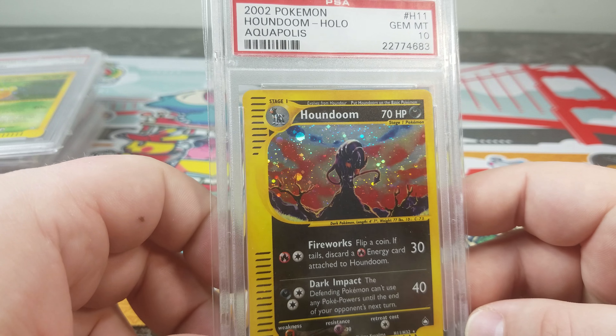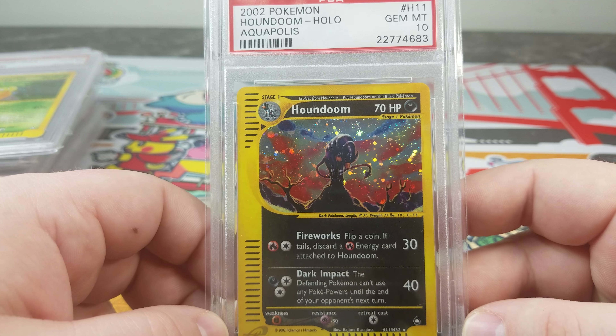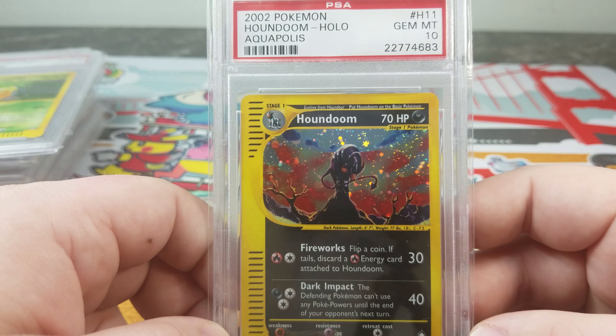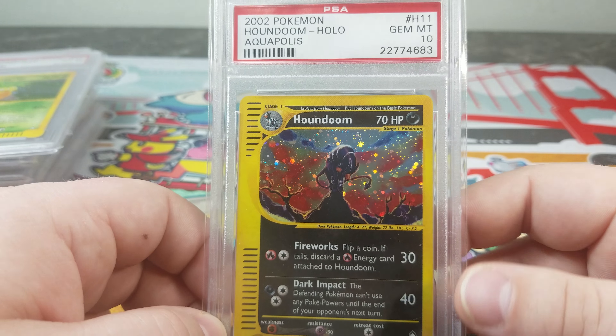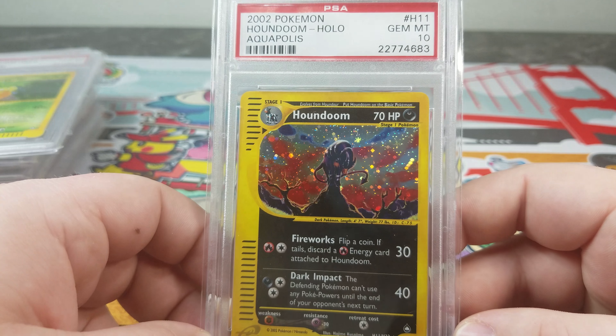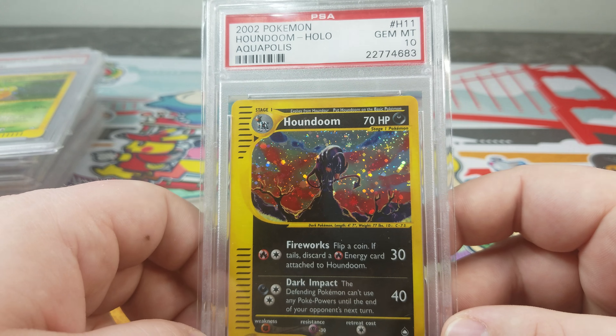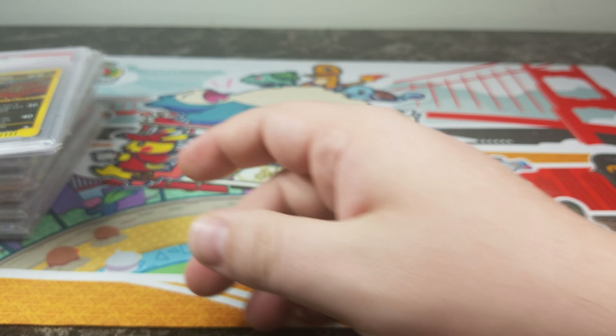Look at that Houndoom — top of the rock! It'd be cool if it was howling at the moon like it was in Neo Revelation, but it kind of looks a lot like the Neo Rev artwork when you think about it. This is probably one of the top three artworks in my opinion for the set.